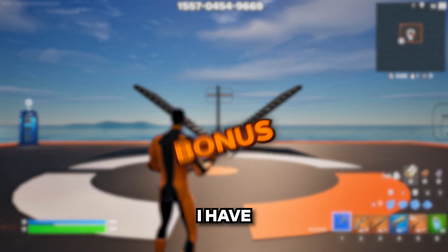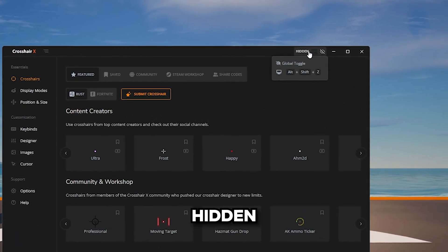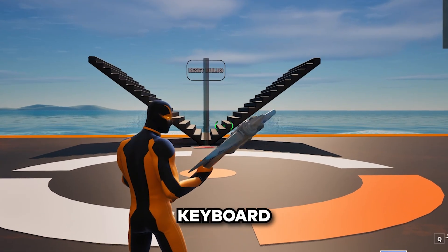If none of these worked, here's a bonus solution to try. On the top right of the app, if your crosshair says Hidden, click on it and make sure it says Visible. Alternatively, you can press Alt-Shift-Z to toggle it using keyboard shortcuts.